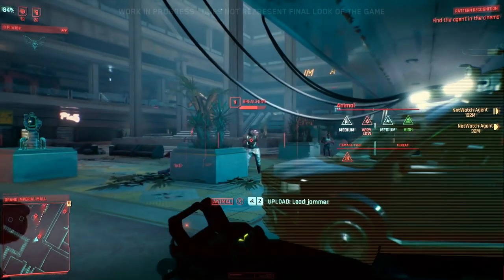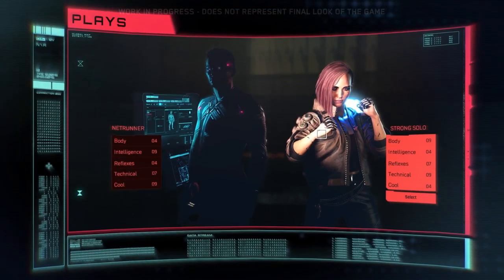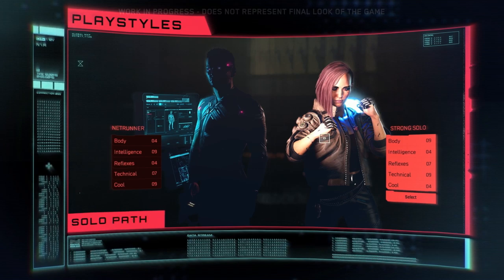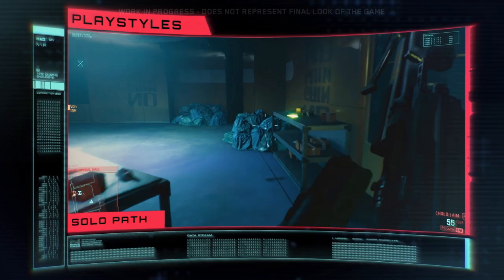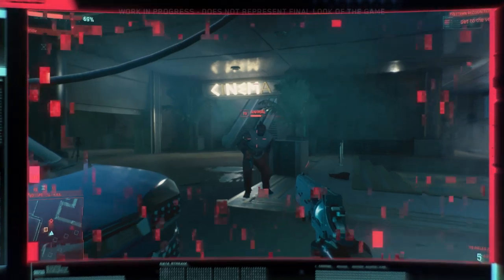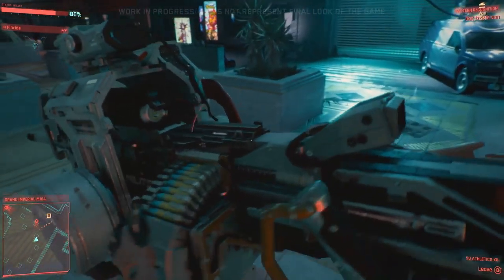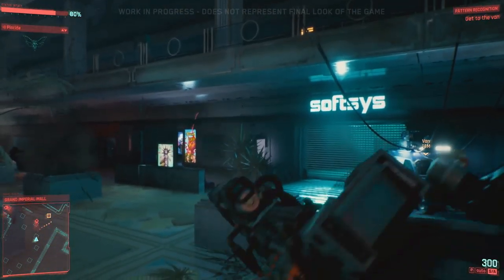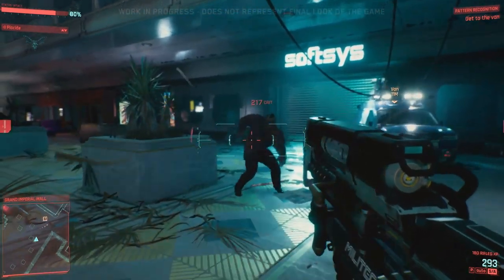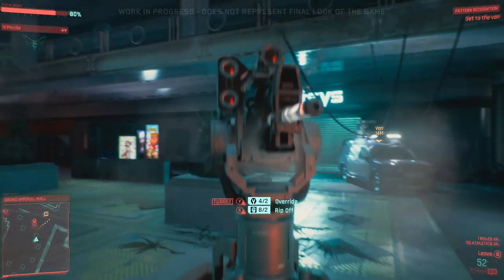Cyberpunk doesn't slot you into a certain class — you choose how you wish to play and unofficially call yourself a techie, a solo melee class, etc. The demo shows off two builds: one is a solo or strong melee type, and the other is a netrunner or hacker type. Throughout the world there will be all types of different options for getting through missions, but to pull off some of these you need the right stat points in certain areas. In the solo build you can rip a turret right off its base and use it to clear the way; in a netrunner build you could override it instead and have it fight for you.